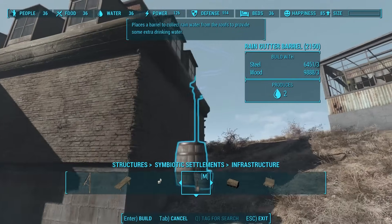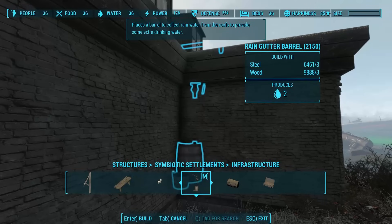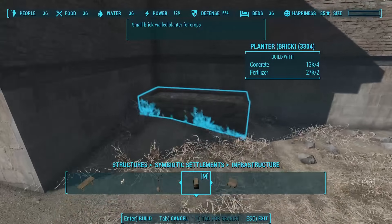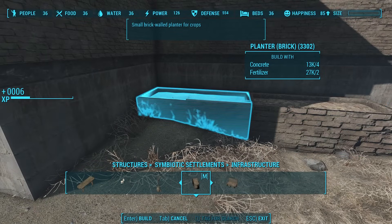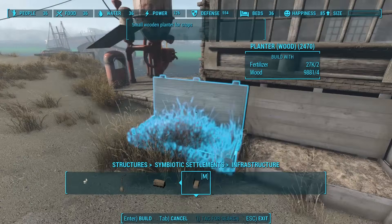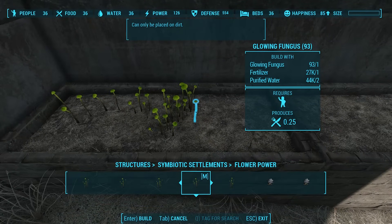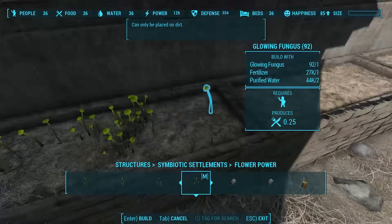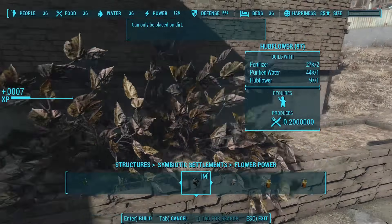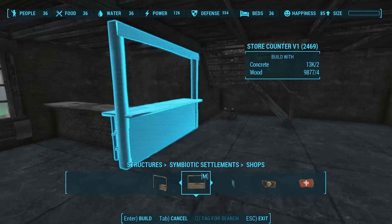It also comes with a unique way of dealing with water — a rain gutter barrel. The idea is that it collects rainwater from the roofs to give your settlement extra drinking water, and each barrel produces two water. The mod also comes with nice planters in two versions: a brick version and a wooden version. You can then go through the Flower Power section to plant a whole bunch of different plants. Most are just for decoration, but some produce food, and none produce so much that you need to worry about messing up your settlement economy.